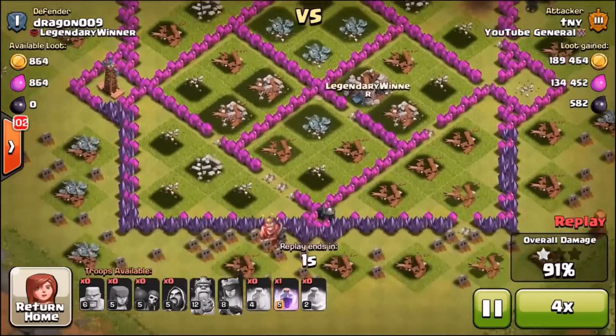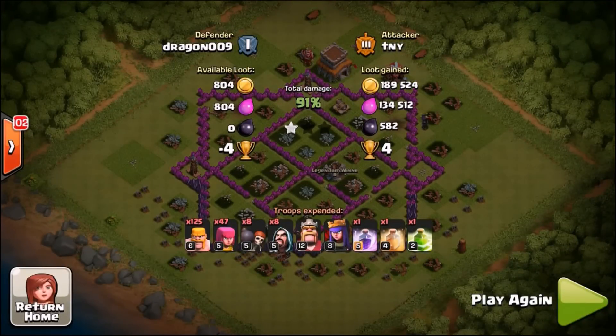Square design with little star kind of sides. We've got 184,000 of his gold, 134k elixir and 582 DE. Not bad at all.